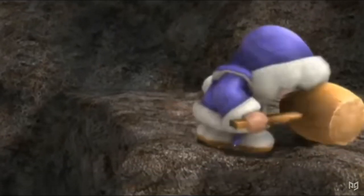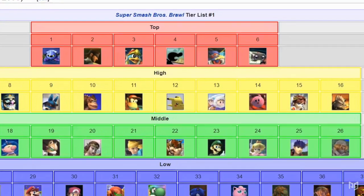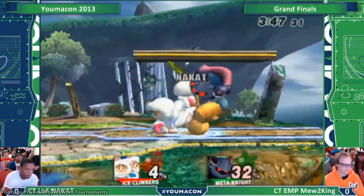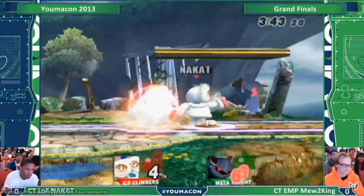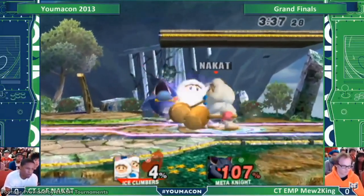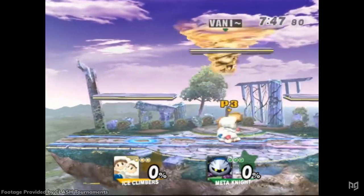In Brawl the new climbers would start off in a roughly similar spot — perceived as a solid mid tier at the start. But this was before players discovered the new zero-to-death grab. Brawl's chain grab took a bit more work to pull off consistently, but once players learned it the character shot up the tier list. This chain grab was even better than in Melee because most of the cast didn't have insane punishes to match.